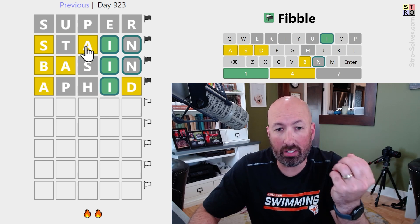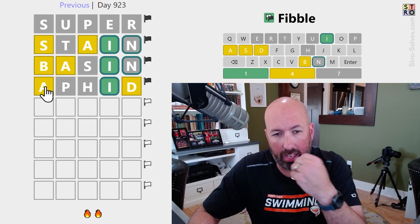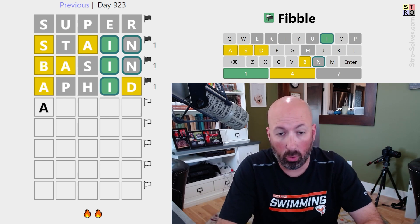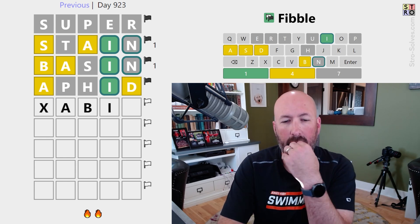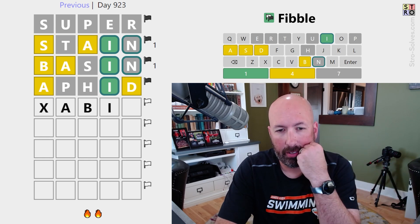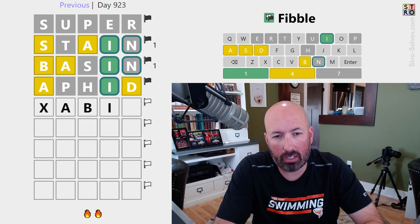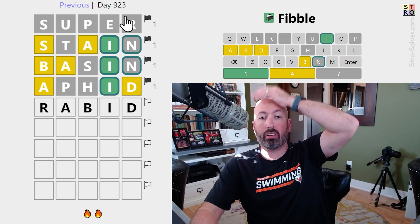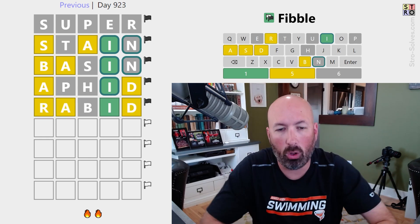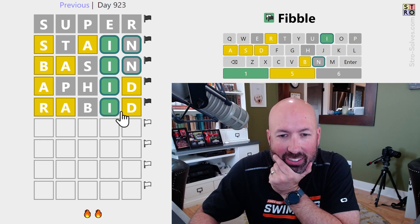We know there is an A, so one of these three has to be the lie — which means either there's a B, or there's an S, or there's a D. What about RABID? RABID — the D would be the lie here, the R would be the lie in SUPER. Oh okay. Wow, that's crazy.